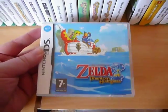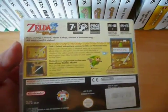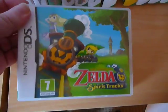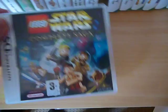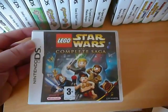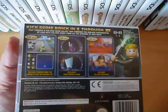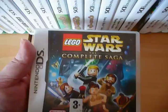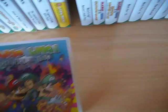Then we have the two Zelda games — The Legend of Zelda Phantom Hourglass and Legend of Zelda Spirit Tracks, the second game, which I don't think I've gotten around to playing yet. Then there's the obligatory Lego game. If you're going to have a collection of anything you've got to have at least one Lego game, and I thought I might as well pick the best one — Lego Star Wars The Complete Saga. I've got at least one Lego Star Wars game on probably every system. I love those games.